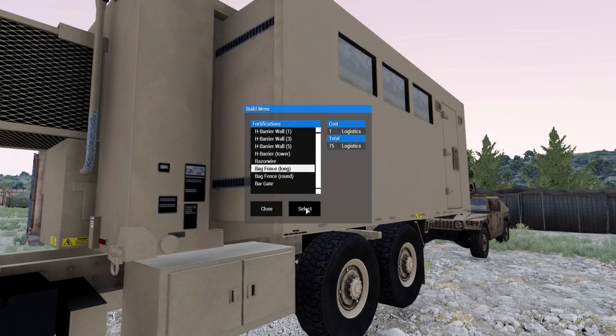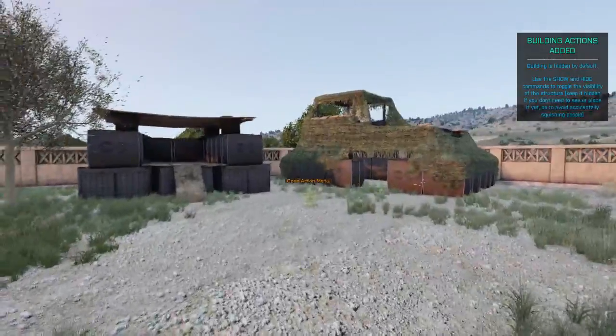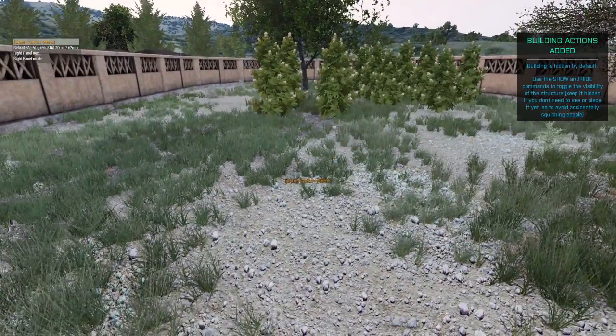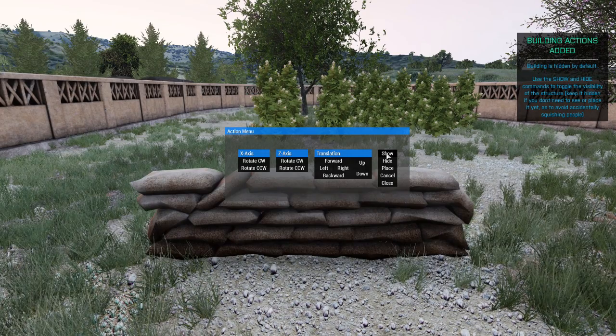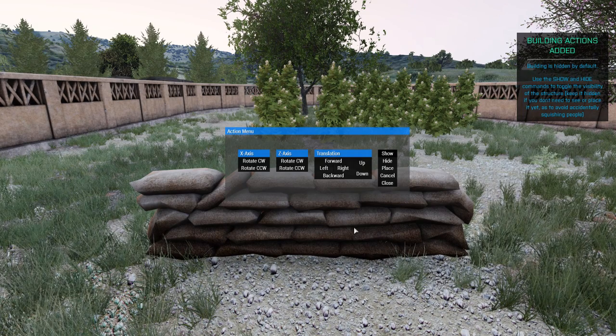Hit select and now we've got it. You can see the menu in the top right here — building actions added. That gives you a little rundown of how you control it. You open the action menu with your middle mouse button and get all these controls. First thing you want to do is show the object, which puts it in front of you. At this point you can clip into people with this object, so you need to be careful because you will do damage to them and potentially kill them. Make sure you only show the item when it's relatively clear or people know you're doing it and can watch out.